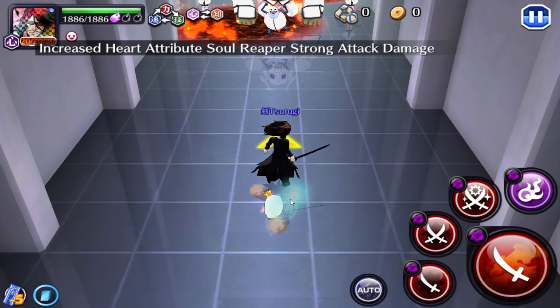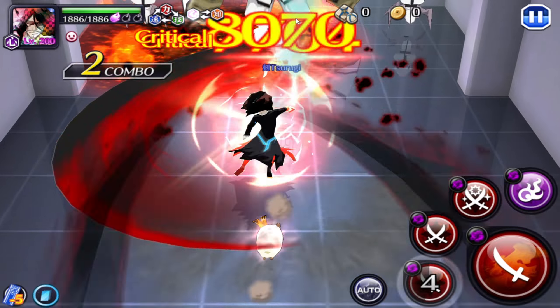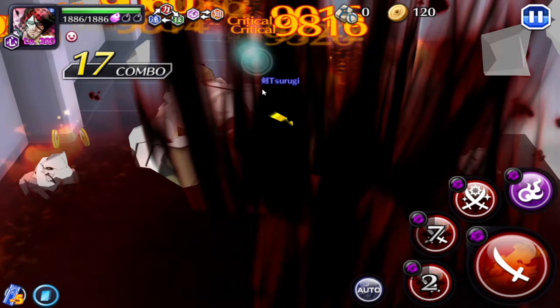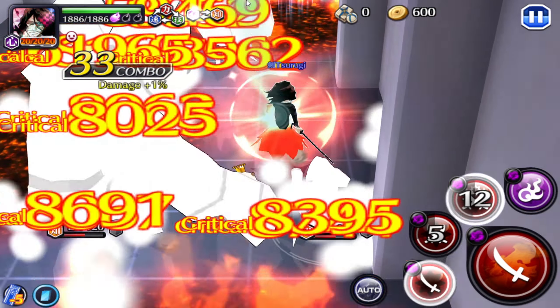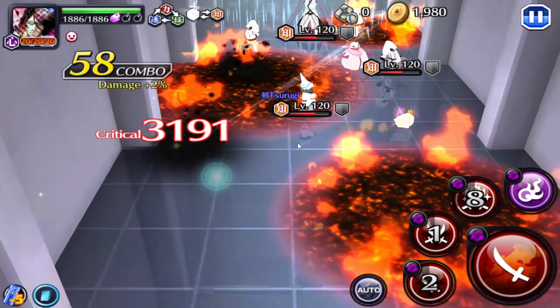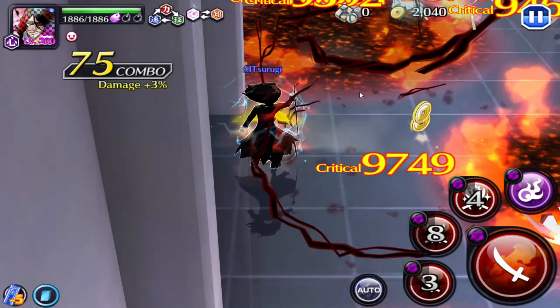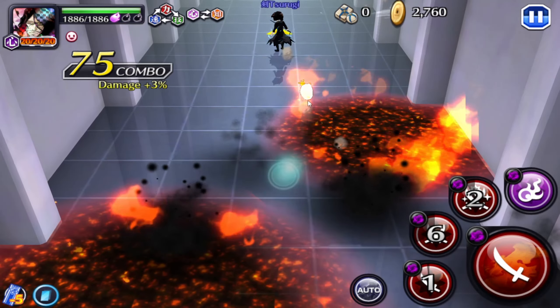We loaded into the new content and we have the Arrancar killer ability. His first strong attack is a launch, his second is an AOE distant, and the third is a full screen maneuver like usual. His abilities are insanely fast activating, as is typical with new and recent units.